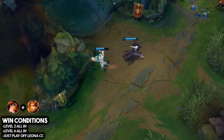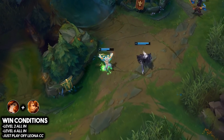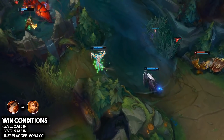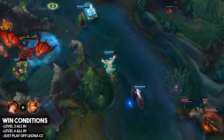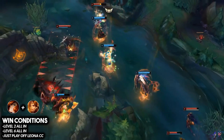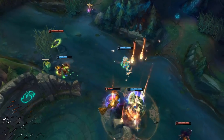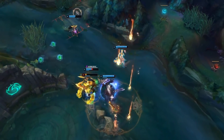At level six, play off the Leona CC as well. If she hits her ultimate, Miss Fortune can get a fully channeled ultimate off — Leona's CC lock lasts about four to five seconds, guaranteeing a full MF ultimate channel. This provides so much all-in potential and kill threat throughout the entire game.